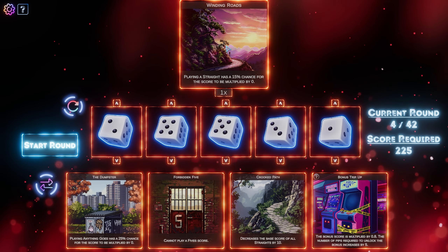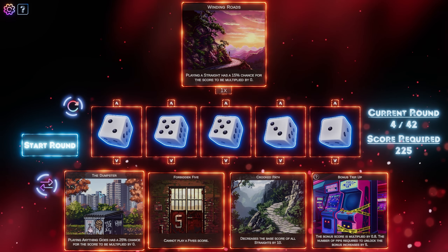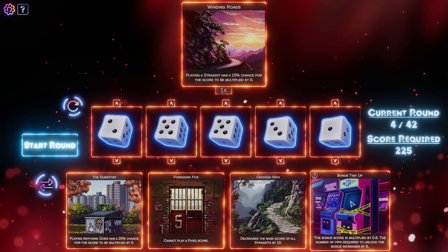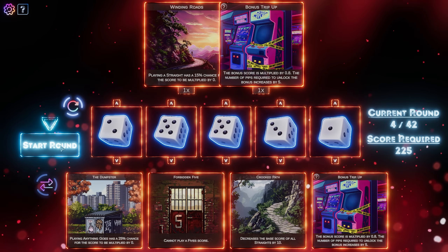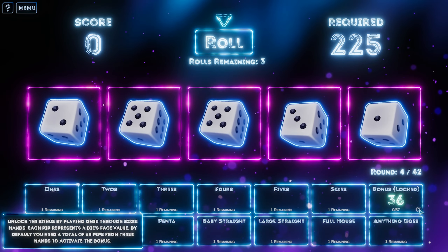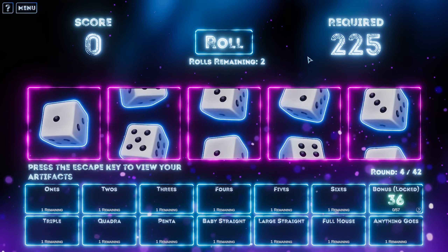Oh, we start with this one — playing a straight has a 15% chance. So we've got that one again. Playing anything goes has a 25% chance for the score to be multiplied by zero. Decreases the base score of all straights by 10. The bonus score is multiplied by 0.8 — the number of pips required. We'll take that because I'm not really using the bonus score. Just the bonus by playing ones through sixes hands. Each pip represents a die's face value — by default you need a total of 60 pips from these hands.